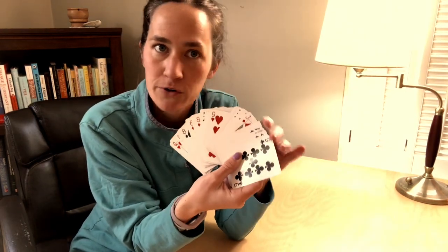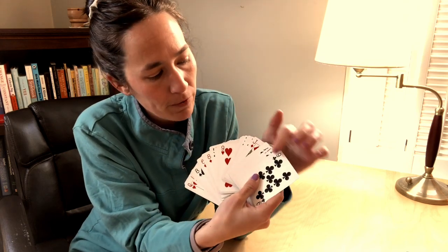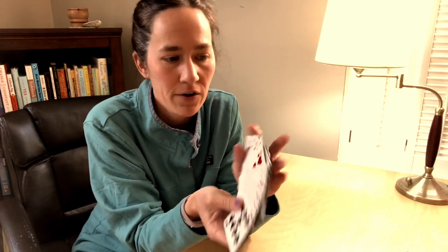So here I have a standard deck — you can see it's Philadelphia Eagles. I've already removed the two jokers from the deck. So how many cards do I have left? I have the 52 cards, the four suits. The black ones are the spades and the clubs, and the red ones are the diamonds and the hearts.